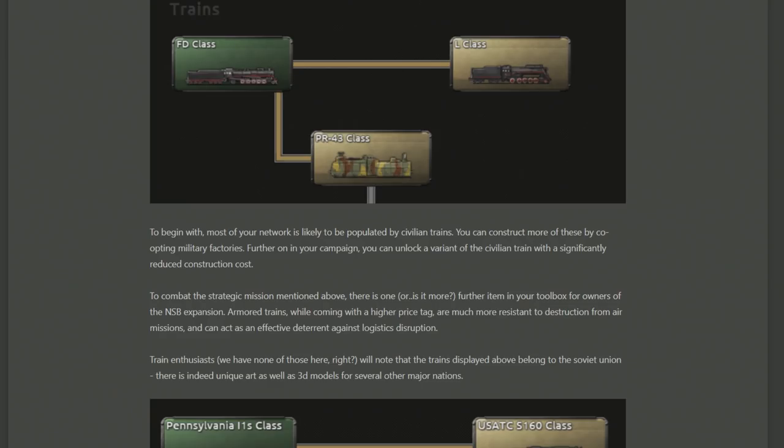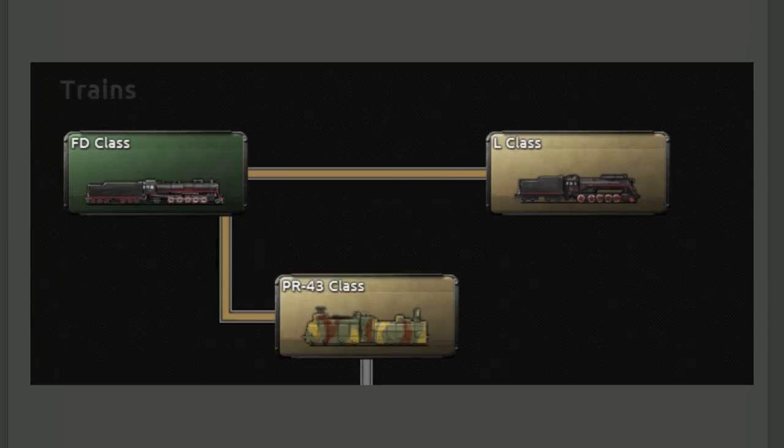On the flip side, to counter the logistics strike which will be targeting your supply lines and trains, you can also research armored trains. While more expensive to produce, armored trains should be more resistant to close air support and bombers and therefore won't disrupt your logistics as much.